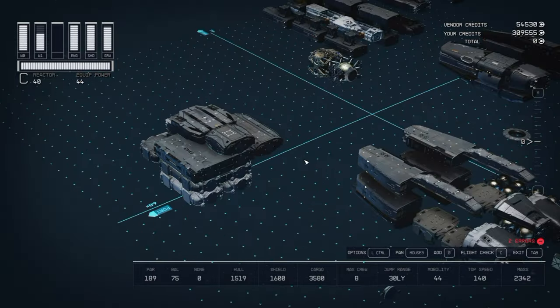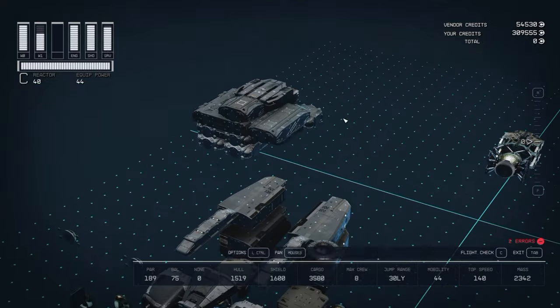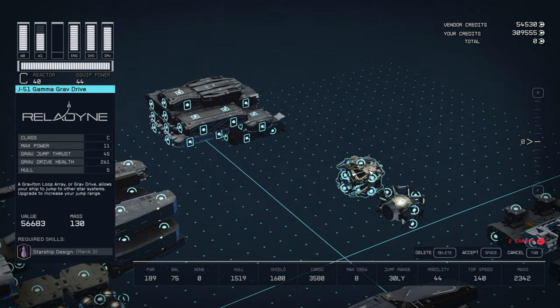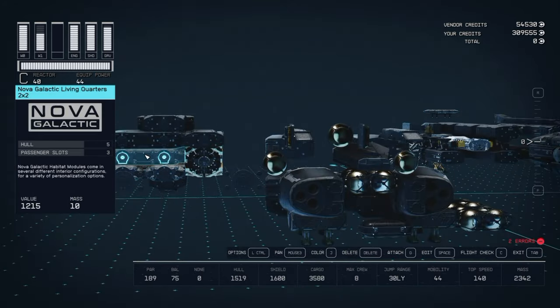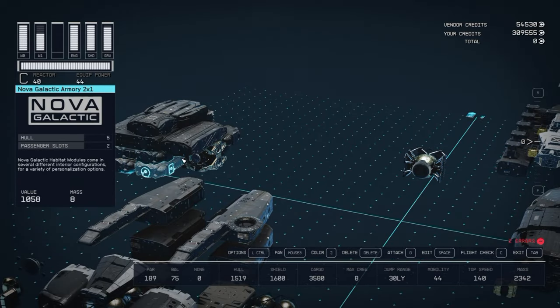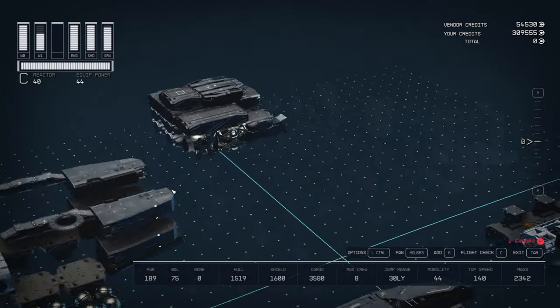Let's get our grav drive and our reactor fitted. We're going to use a J51 Gamma grav drive, and that's going to go inside this empty compartment here. That's why we have all of our 2x2 habs stacked the way we do - we're hiding the main modules inside of this area. And our SF40 Sheared Flow reactor goes right behind the grav drive.